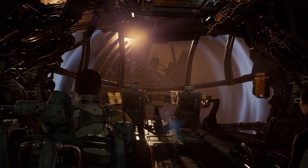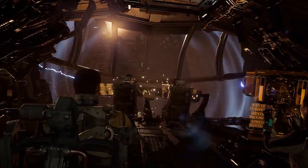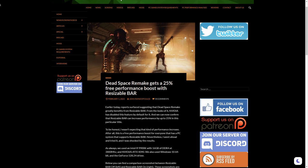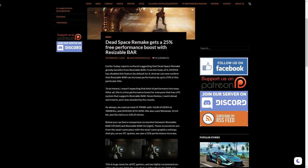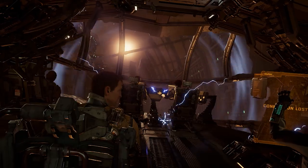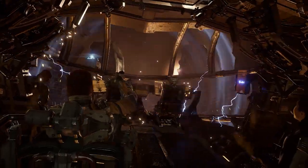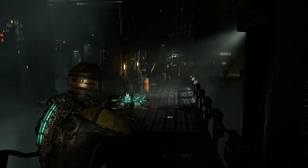Today's video will be a little bit different than usual. Yesterday I uploaded a video for Dead Space Remake, and right after I finished that video I saw an article from DSO Gaming claiming that enabling a resizable bar on Dead Space Remake can boost performance by 26%. This 26% performance boost comes from owners of 4080, 4090, 4070 Ti, and even 3080 Ti — and I was wondering what kind of performance boost we can get with a 3060 Ti.